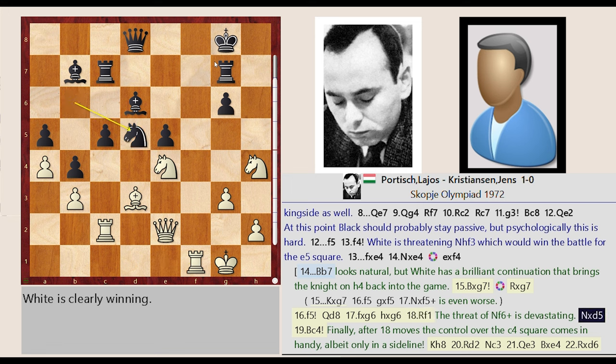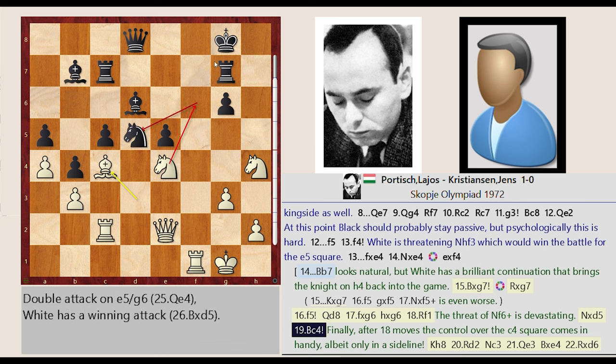Knight B6 captures D5. Bishop D3-C4. Finally, after 18 moves the control over the C4 square comes in handy, albeit only in a sideline.